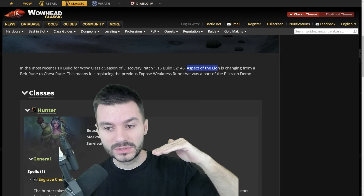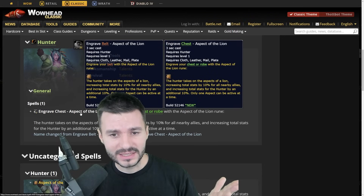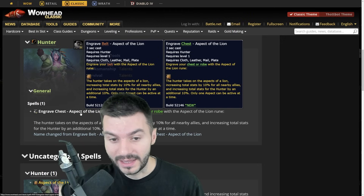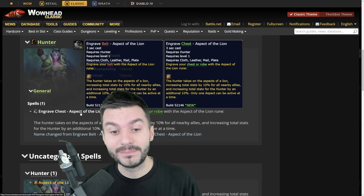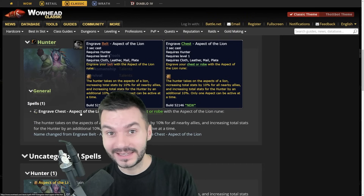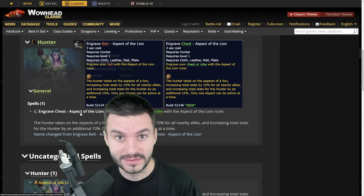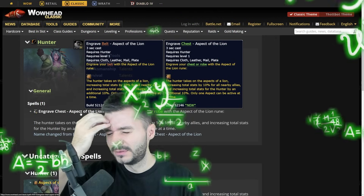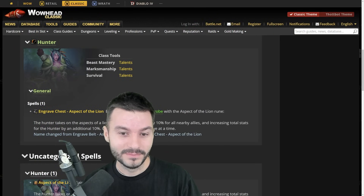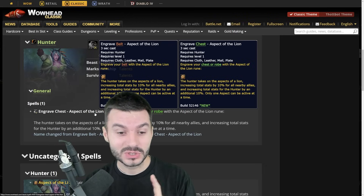Aspect of the Lion was moved from a Belt Rune to a Chest Rune, so we'll have it at level 25. What it does: the Hunter takes the Aspect of a Lion, increasing total stats by 10% for all nearby allies, and by an additional 10% for the Hunter — so 20% total for you. That covers Stamina, Intellect, and Agility. If you have around 200 Agility at level 25 best in slot, you're looking at roughly 40 extra Agility. It might even stack with Kings — or it could be the Horde equivalent of Kings.